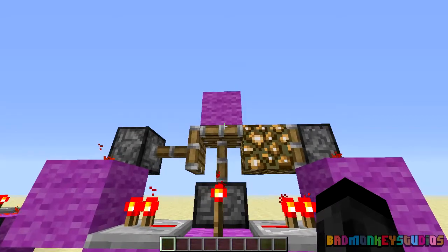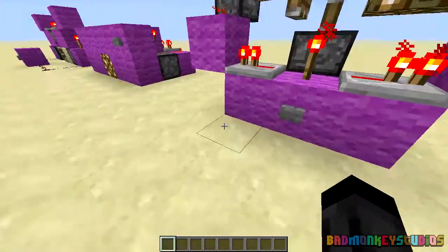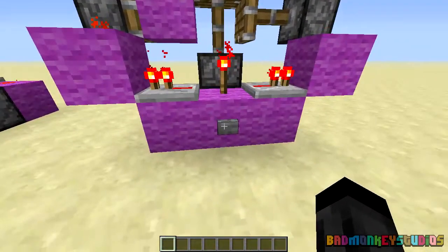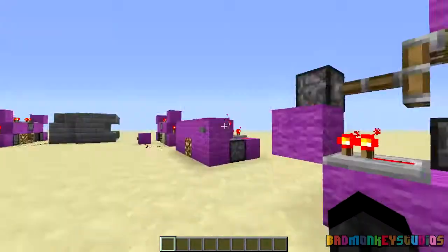So if we have a floor block swapper like this one, you could say that the floor was wool and when you press this button, it replaces it with glowstone. That's the floor block swapper designed to be flush with the floor.